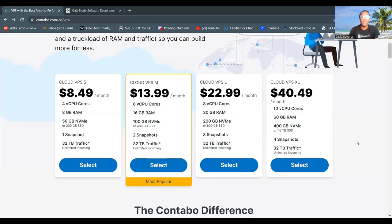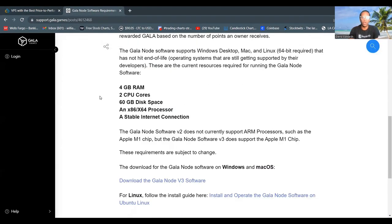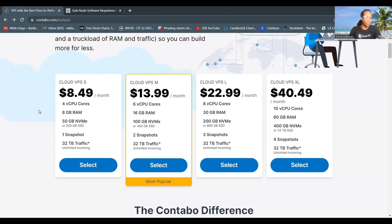Hello, let's set up the Gala node on a Contabo VPS. Before we get started, let's look into the Gala node software requirements. In order to host a Gala node, you will need a server with the following requirements: 4GB of RAM, 2 computer cores, 60GB disk space, an x86x64 processor, and a stable internet connection. This is the most affordable server I could find that meets all of the Gala node software requirements.